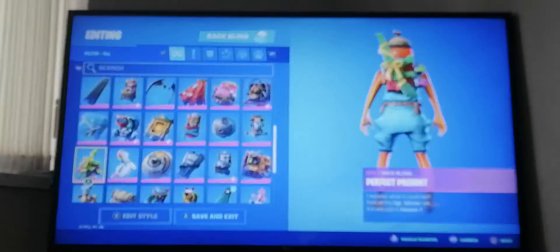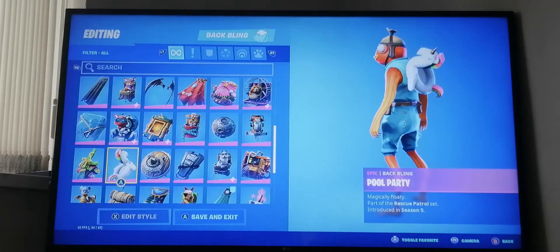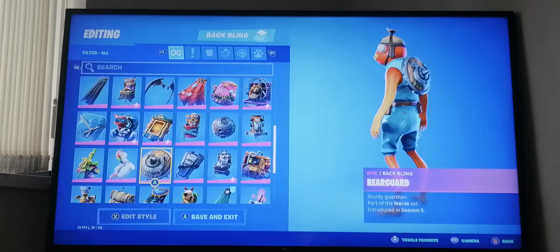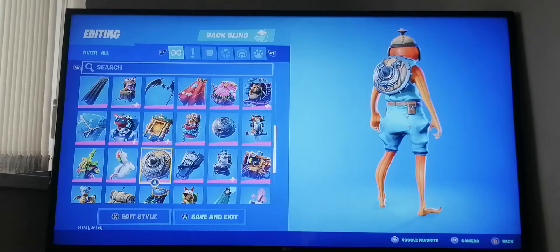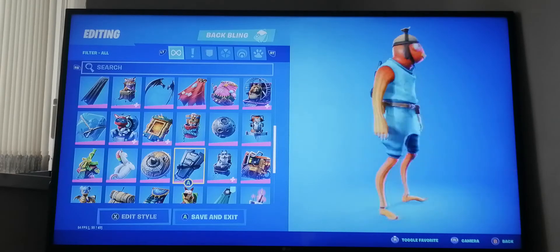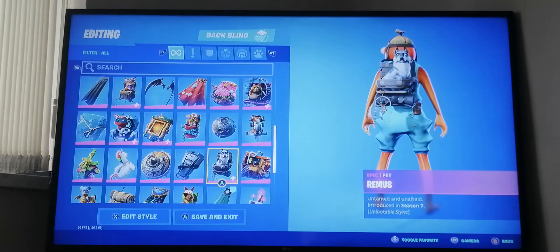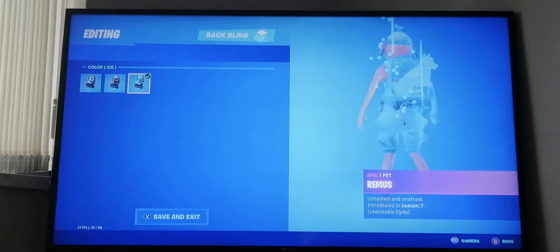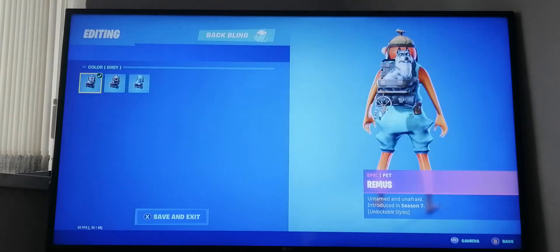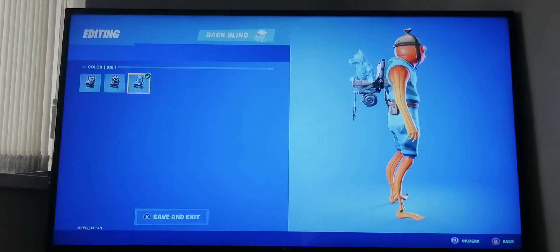We've got this owl from last season in the battle pass. Perfect Present from the season seven battle pass. Pool Party is like a unicorn floaty from season five, and a viking shield from season five as well. There's a reinforced backplate from one of the starter pack skins, and Remorse from season seven - I got all three styles: normal, skeleton, and ice.